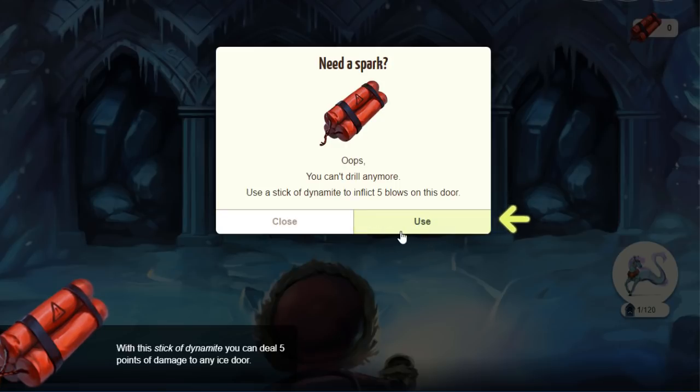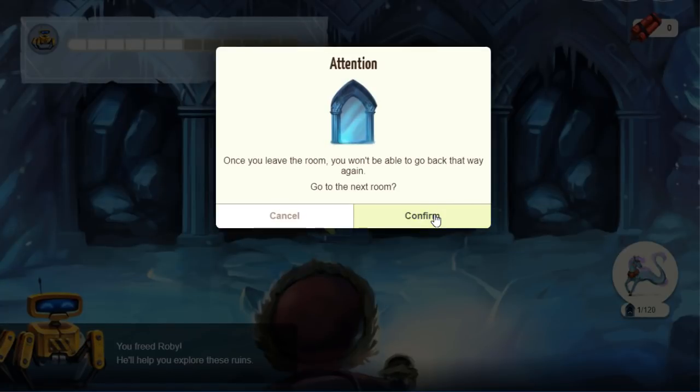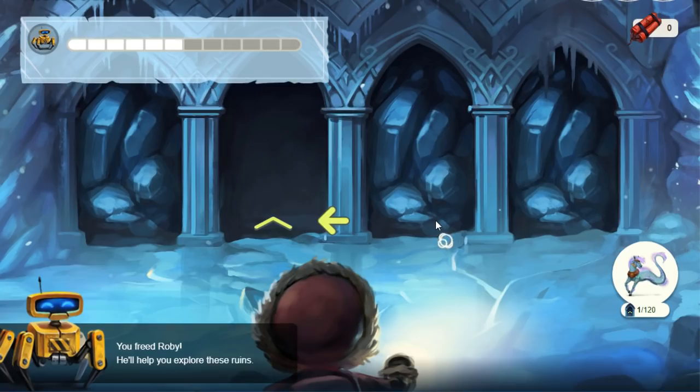The tutorial should not charge you a pass to get through it. If it charged you a pass and you've checked your pass history to confirm it did actually take a pass, take a screenshot and fill out a ticket to contact support, because the tutorial should not be charging you a pass. This will charge you a pass if you use it throughout the rest of the event, but for right now this should be completely free to use. We're going to use this and get through. You freed Roby — he'll help you explore these rooms. Once you leave a room, you won't be able to go back that way again. Let's go to the next room.